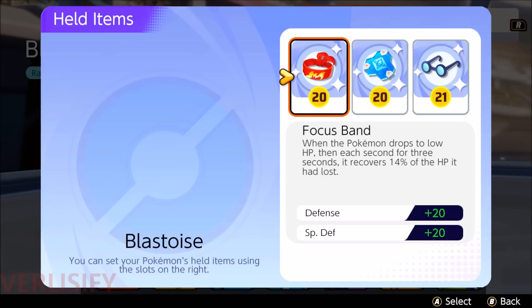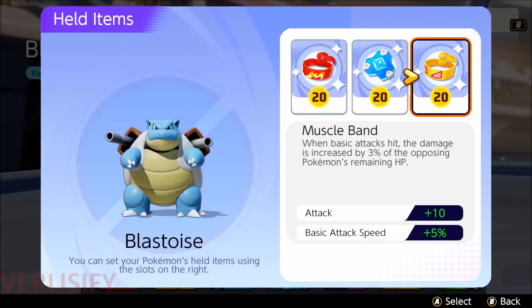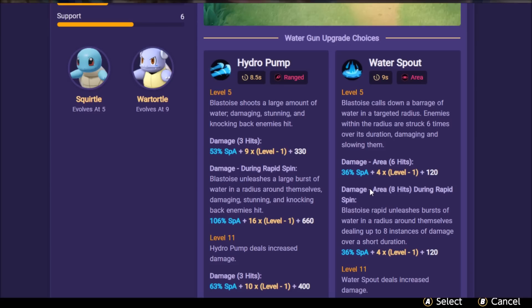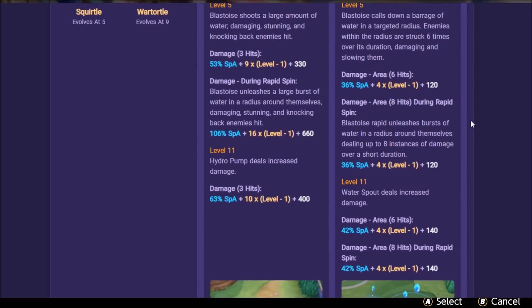For held items, take off the Wise Glasses and put in Muscle Band, because you auto-attack while in Rapid Spin and while using Water Spout. It's a good way to keep capitalizing on your damage and have reliability throughout fights. More attack and basic attack speed plays into Torrent and works pretty well on Blastoise. But if you want to use Wise Glasses, you can — while in Rapid Spin you get 8 instances of damage at 36% scaling each, so you're actually adding hundreds of bonus damage with Wise Glasses' 7% boost combined with your base special attack and Torrent.